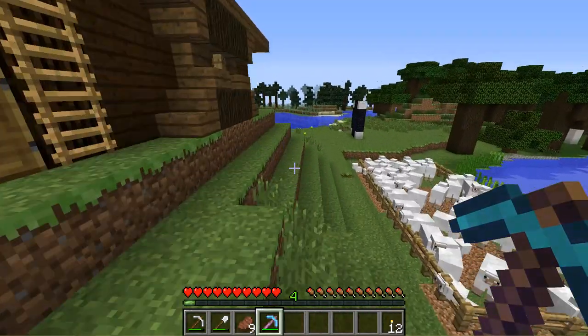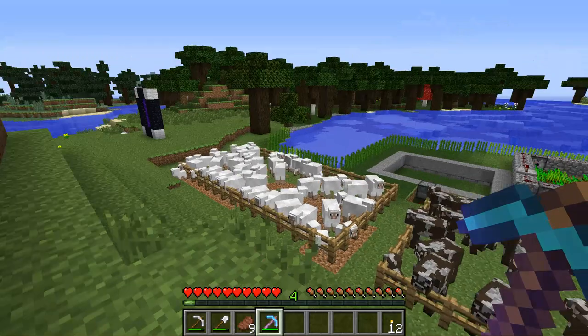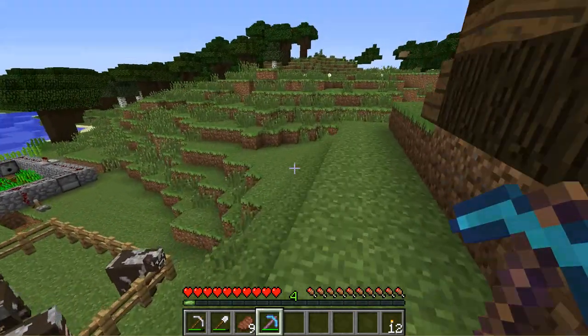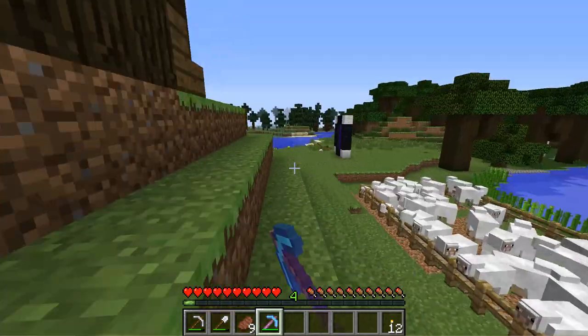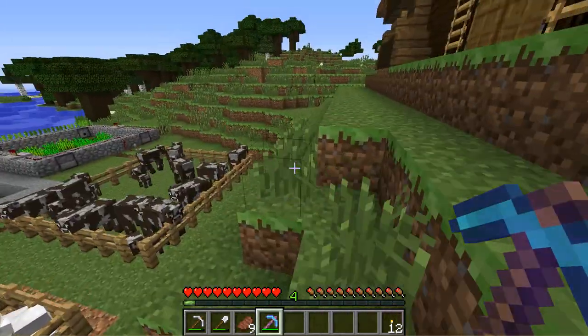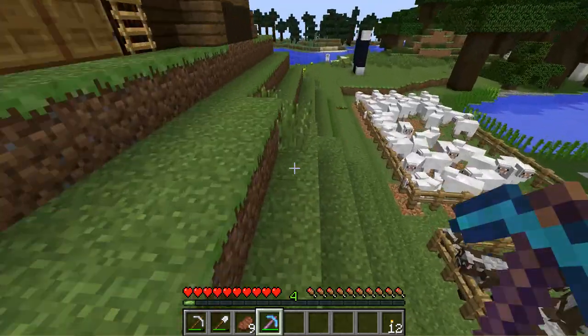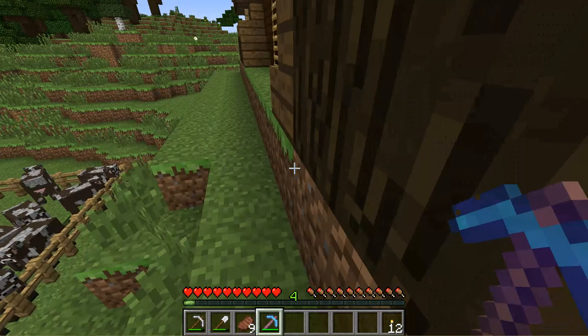Hello everybody, AquaGear here, and welcome back to another episode of Aqua's Adventure. Today we are back in the single player world, and I have a couple plans. First, off camera, I'm going to go mining a little bit with my enchanted pickaxe from a couple episodes ago. I'm going to look for some redstone and coal — I've run out of coal, and I only have 23 pieces of redstone left.